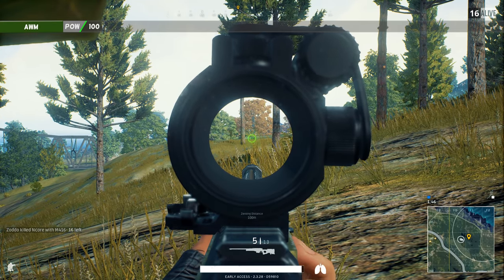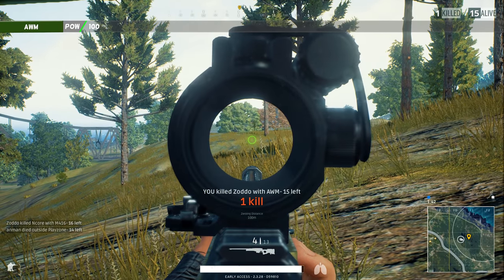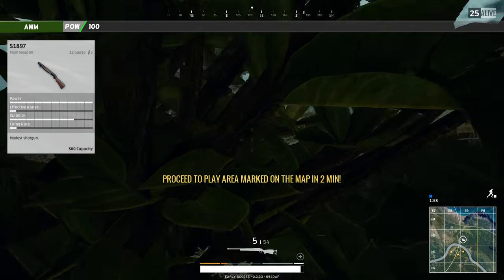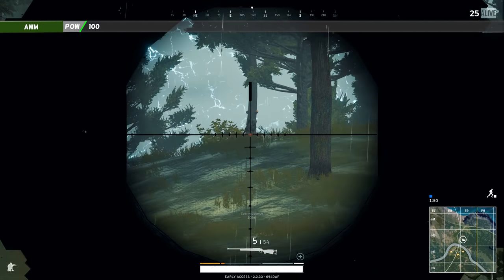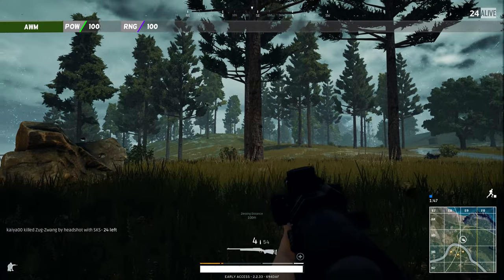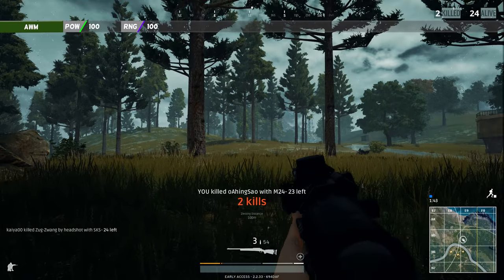The power rating is 100, which means that the AWM is extremely good. The only other weapons in PlayerUnknown's Battlegrounds that have a power rating of 100 are the S1897 and the S686. Both of these weapons are shotguns — very powerful but limited in range. But not the AWM; it has a range rating of 100, which is the highest rating in Battlegrounds. Only the M24 comes close with a rating of 96.